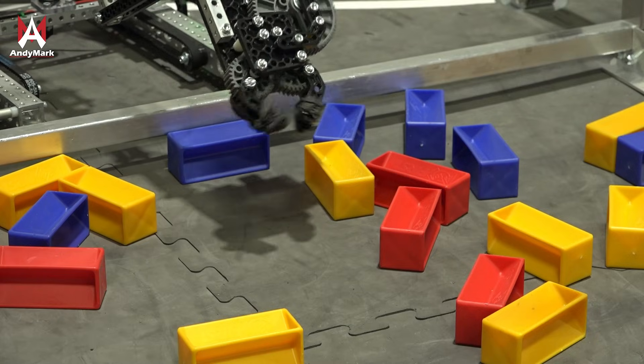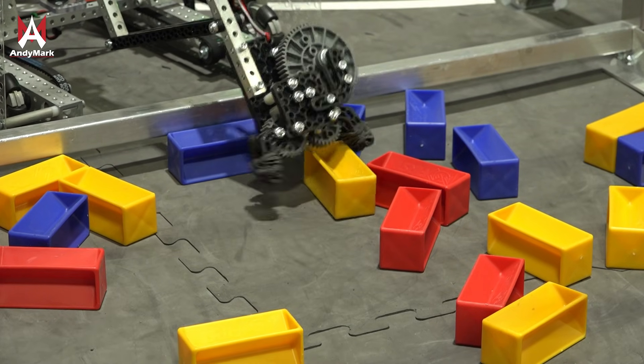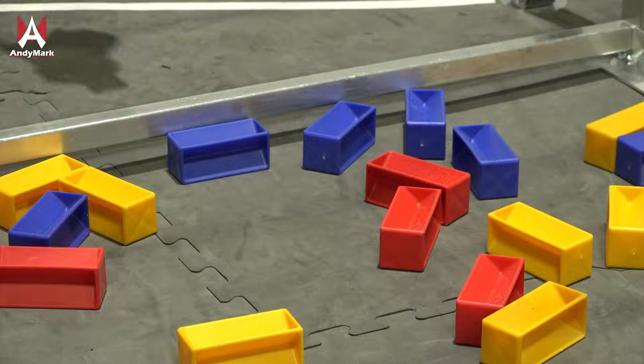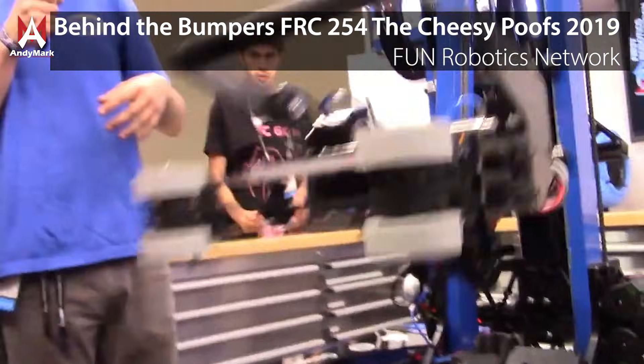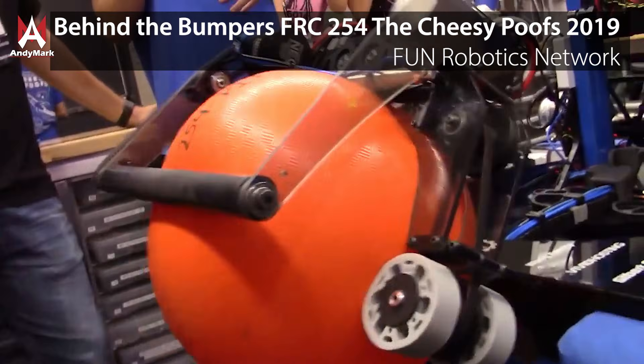Other systems like gripper claws may allow you to grab game pieces in a number of different shapes and sizes, but often require a little more precision to align and grab correctly. In FRC there's a saying called 'touch it, own it' — when you touch a game piece your robot should quickly acquire it without a whole lot of hassle. Generally this means your roller speed needs to be one and a half to two times faster than your robot's drive speed, allowing you to be backing away from the game piece while still acquiring it through your roller.